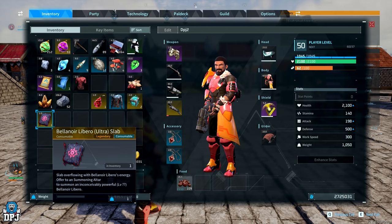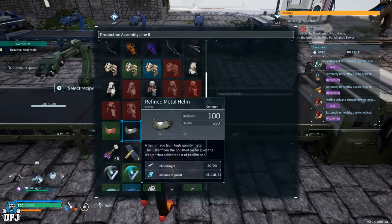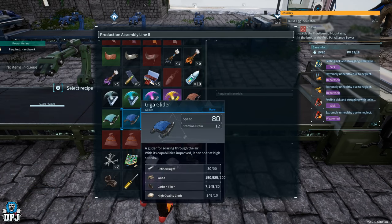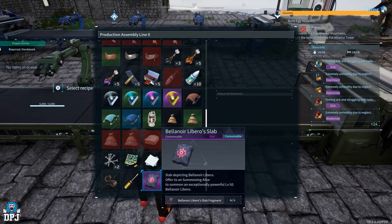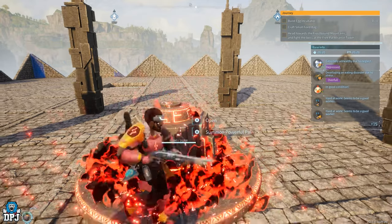Once you find four slab fragments and craft the Belenor slab, go to the production line. I went ahead with the epic version since uncommon fragments were all I was getting, so I crafted the epic version. Once crafted, head to the summoning altar and summon the raid boss. The warning is apparent — it will more than likely destroy your base — but I went ahead and summoned it anyway to see what would happen.